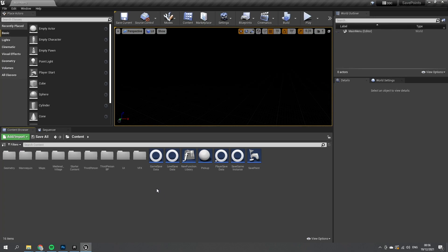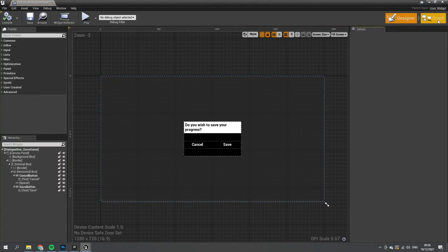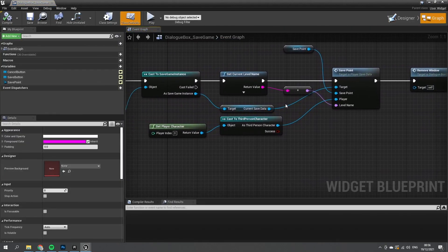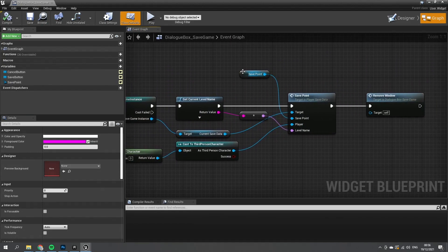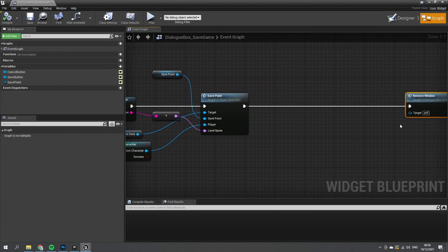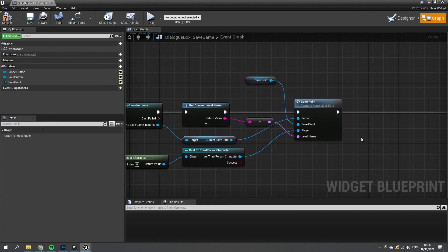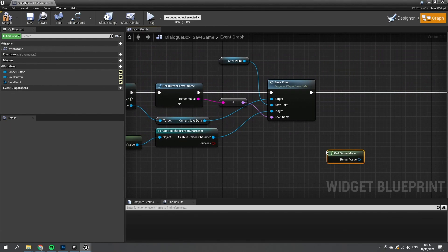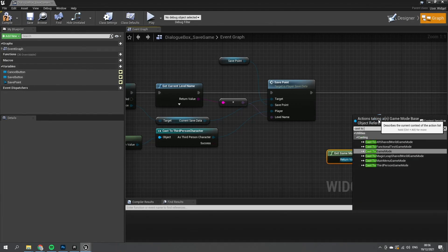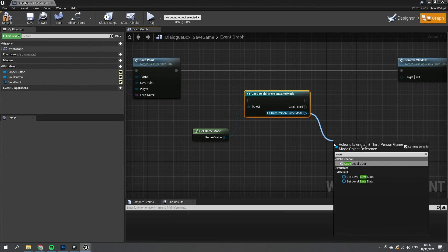To wire this up, we go to the UI dialog box for the save game from the last episode, find the On Click Save Button event, and just before removing the widget we tell it to save the level data. We Get Game Mode, Cast To our game mode, and then call Save Level Data from there.